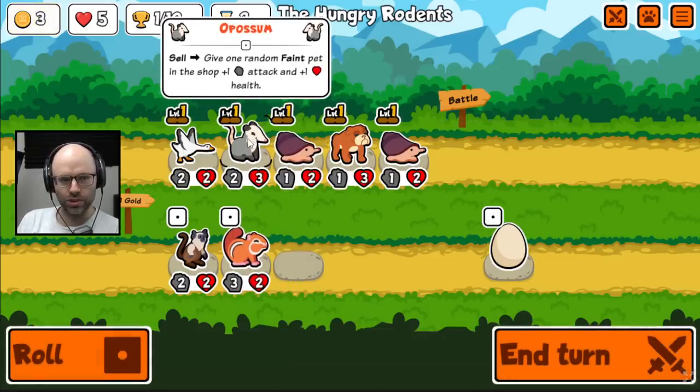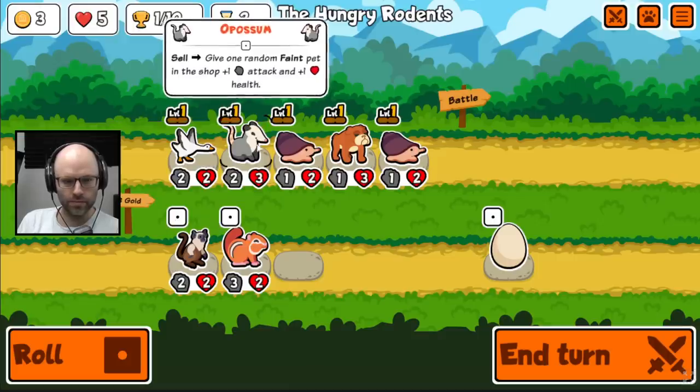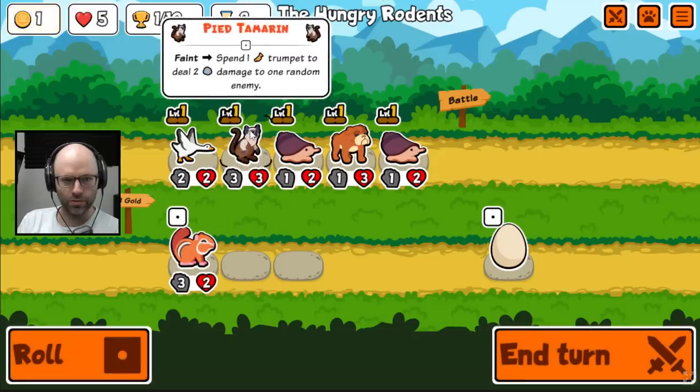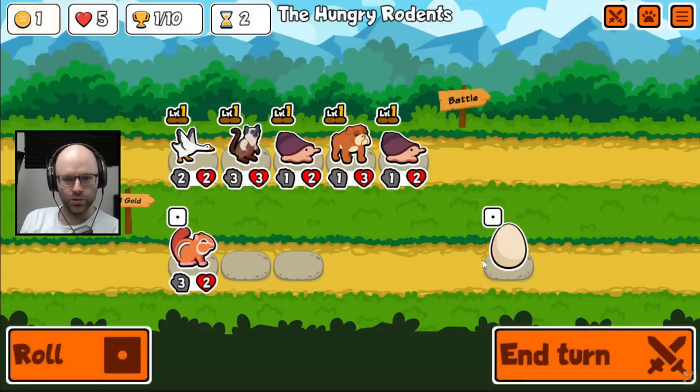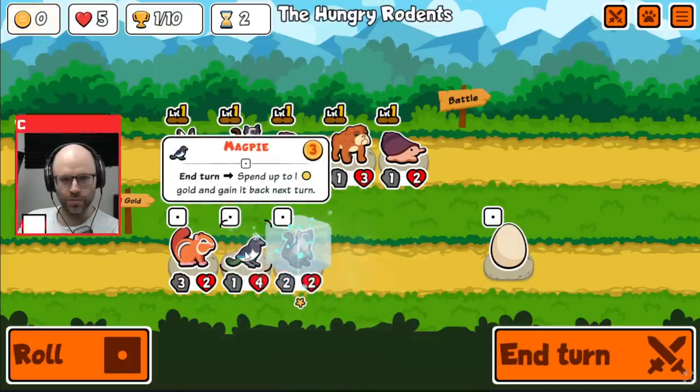I think when you sell, you give a faint-ability unit in the shop plus one, plus one. So you would become a 3-3 to begin with, which is better, and then you still have your active effect — which is on faint, spend a trumpet to deal two damage to a random enemy — which could be a little bit of a difference maker here.